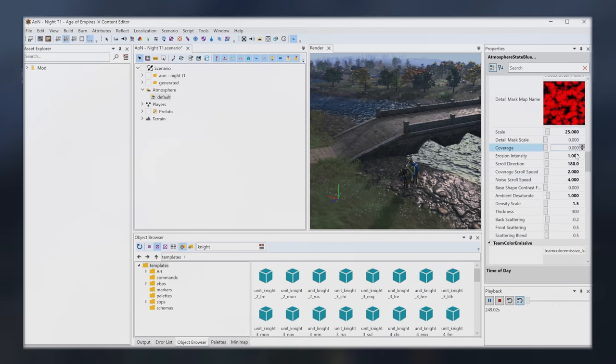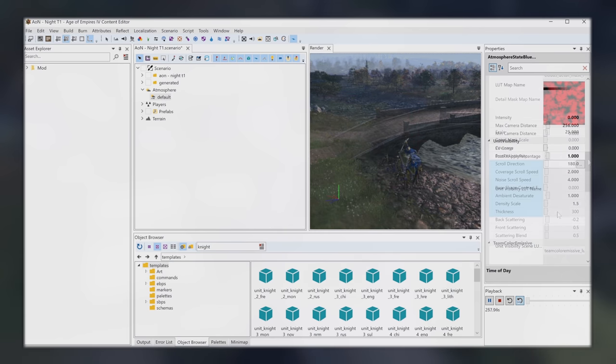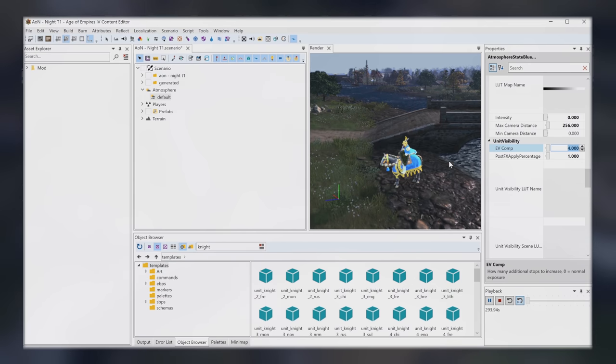Furthermore, you can even change clouds, how they look, their density, thickness, and a billion other options to tune. One also great option here is the additional lighting options on the units themselves, called unit visibility. This is to help the player recognize units in the game easier if the map is darker than usual so it doesn't hinder gameplay, and you can adjust how much additional light you want to add to said units.